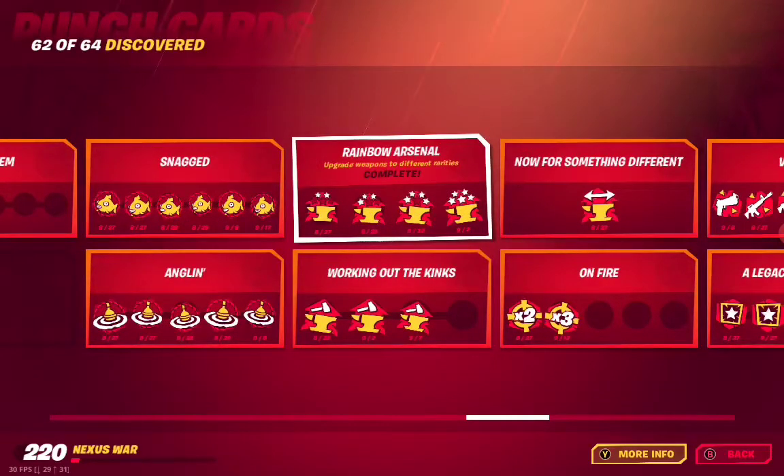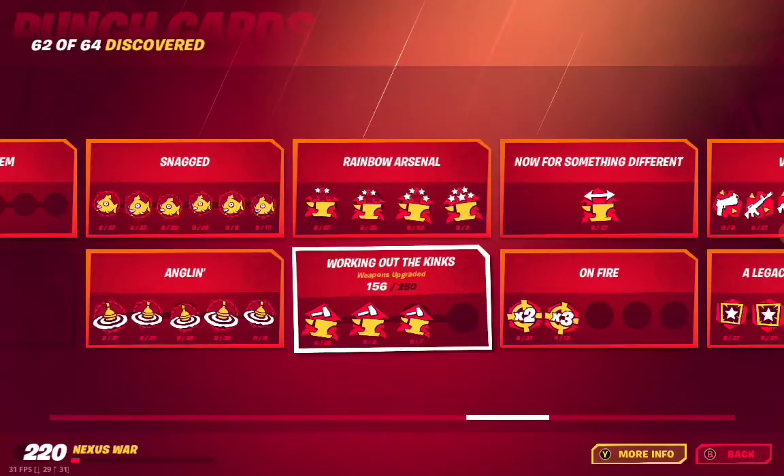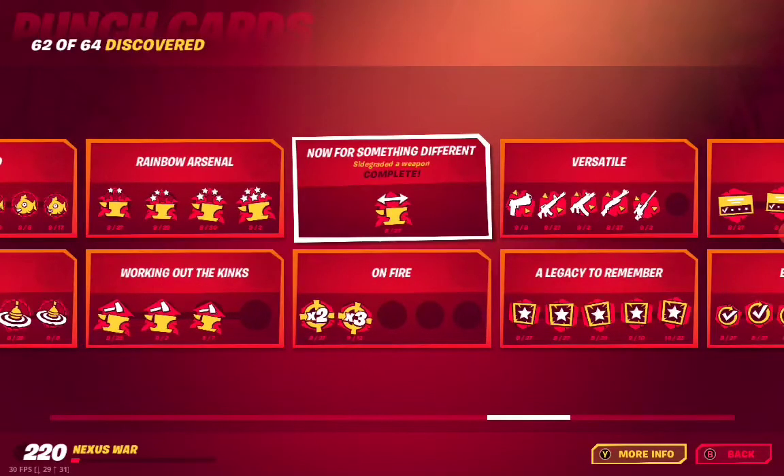H01 Rainbow Arsenal — upgrade weapon to different rarities, that's complete. H02 Working Out the Kinks — weapons upgraded. H03 Now for Something Different — side grade a weapon, complete.